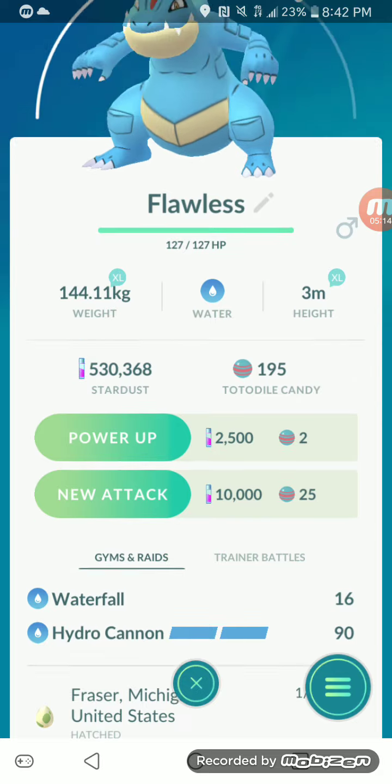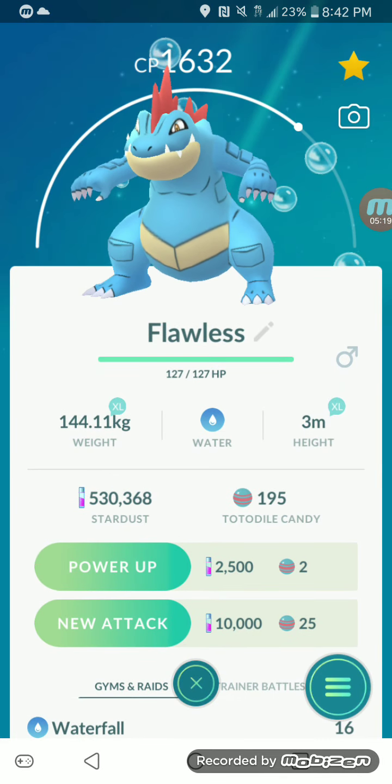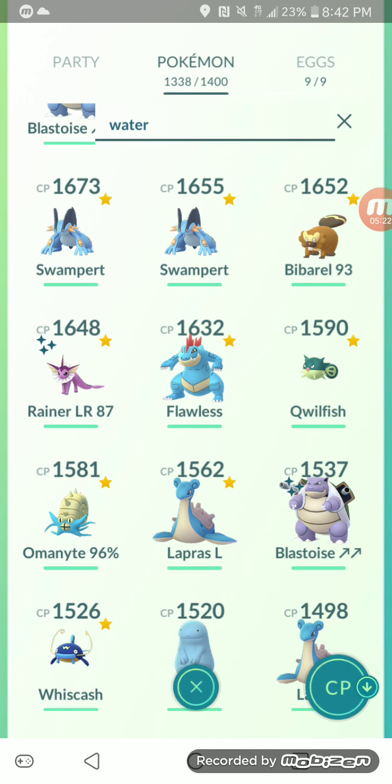You can also use Feraligatr with Waterfall and Hydro Cannon — Feraligatr had Hydro Cannon as its exclusive move during Community Day. Personally, I don't have any powered up and I'm not going to power it up — it's a waste of dust for me.